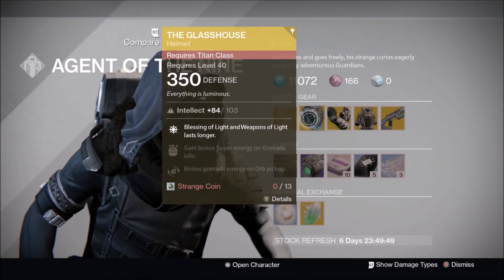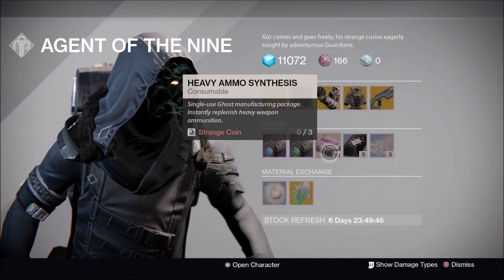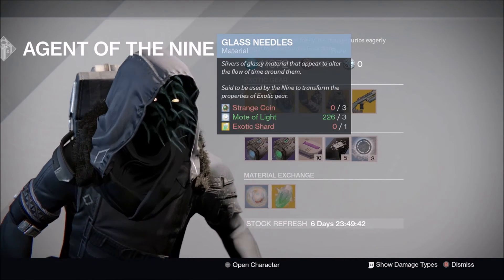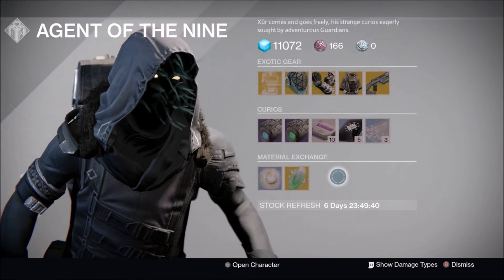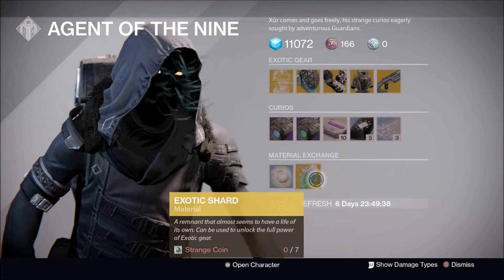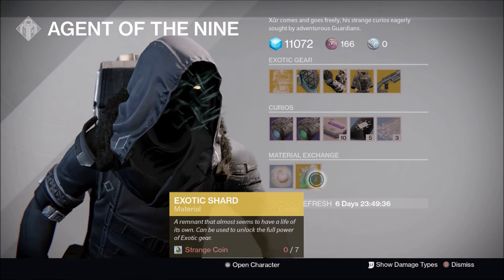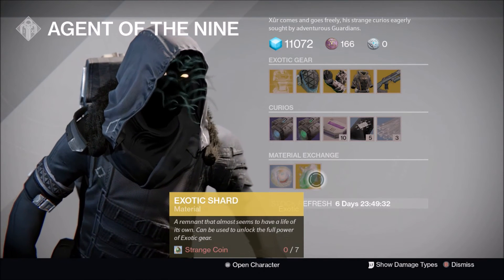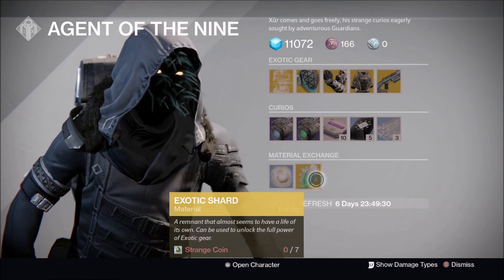I already have all of these exotics and don't need the Legacy Engram. I'll probably buy some heavy ammo since 10 for three Strange Coins is a great deal, maybe some Three of Coins and Glass Needles, and I'm definitely going to be buying some Exotic Shards — that's what I'm picking up from Xur this week.